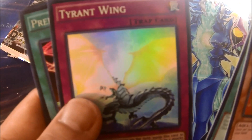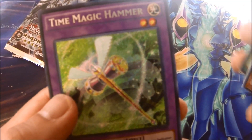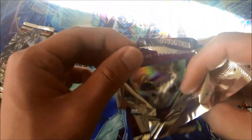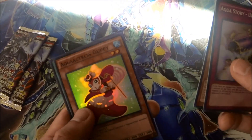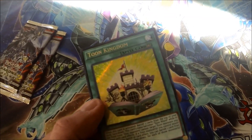Red Eyes Transmigration, Tyrant Wing, Ritual, and Time Magic Hammer. Last three packs: Urashima, Ancient Gear Golem, Guppy, Aquarium Set, and Toon Kingdom!